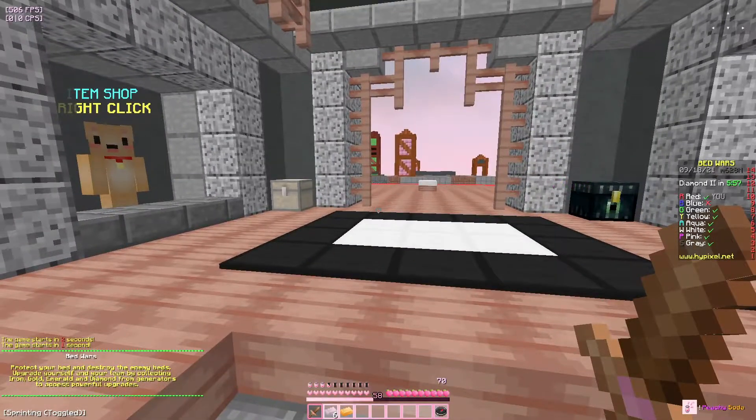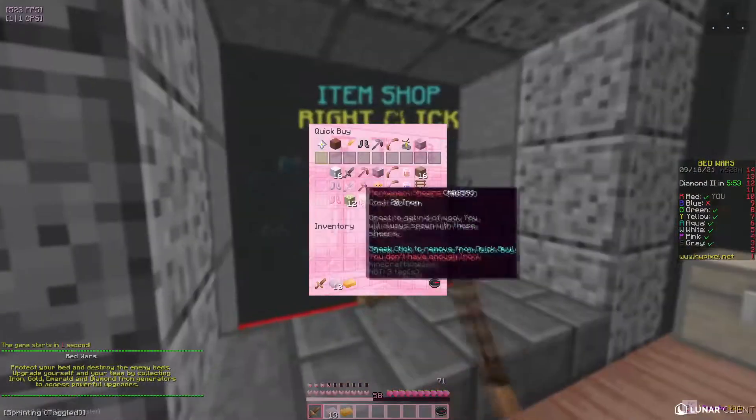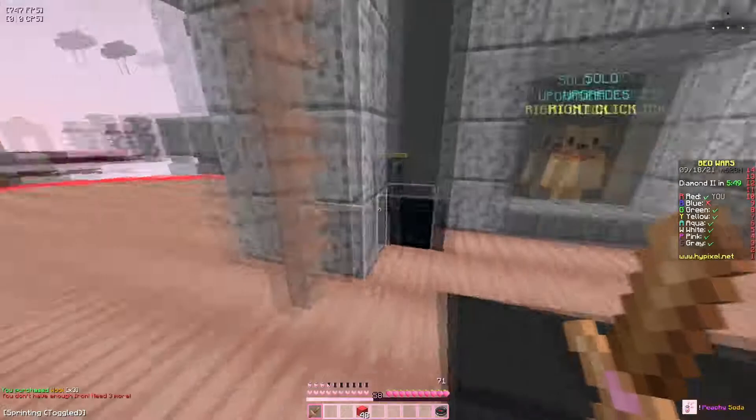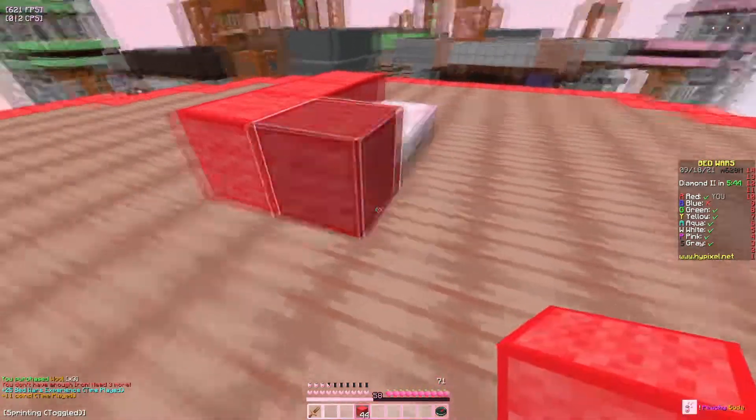Now we're on to our third texture pack — it's going to be the Peachy Soda pack. This is kind of like the last pack but the Strawberry pack, except this is really cutesy. If you look inside it has a lot of pink, and the crosshair is a heart.